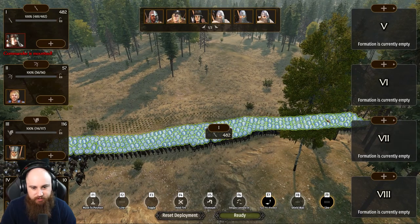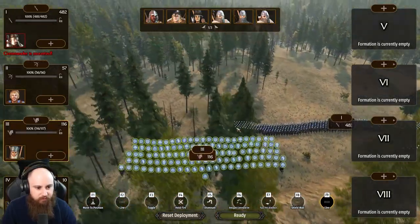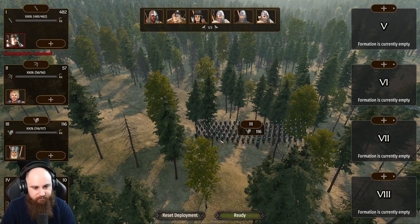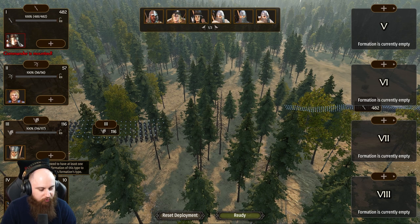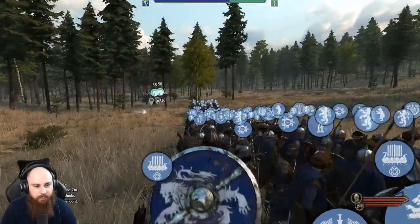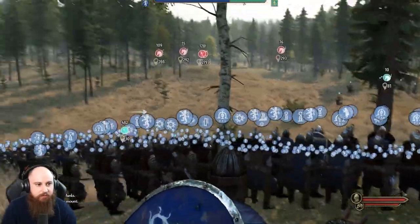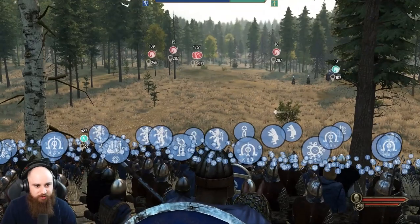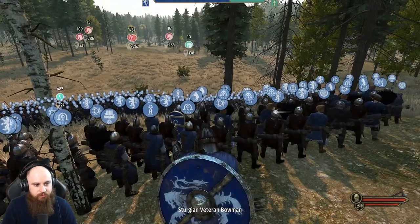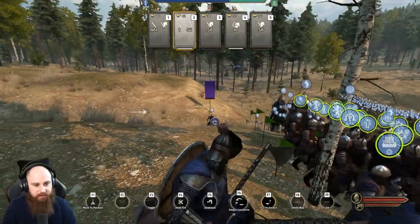Infantry go here — we're attacking so we're going to have to advance anyway. I've got 116 cavalry — they're going to have plenty as well. I'll delegate cavalry command otherwise I'll see them killed probably. I'm going to split my cavalry into two groups of 58, one on each flank. Force archers going forward to skirmish. Shield wall with the infantry.